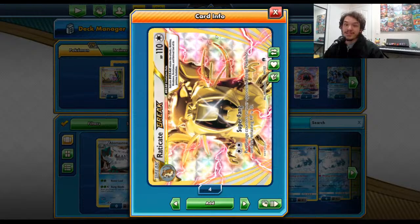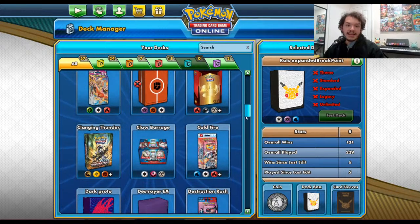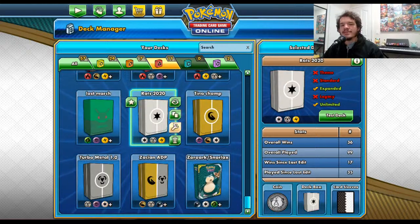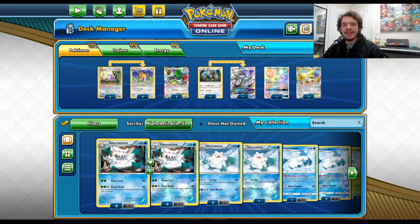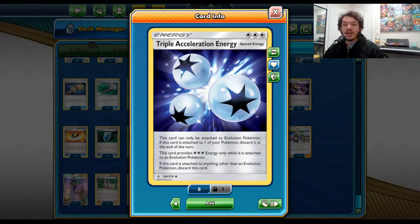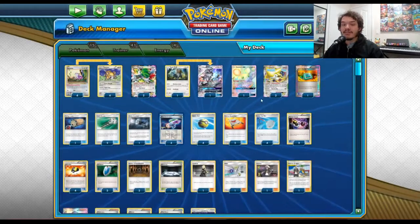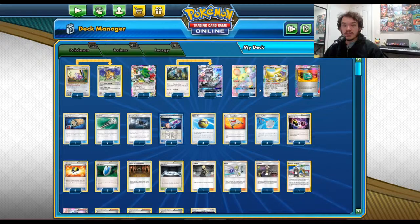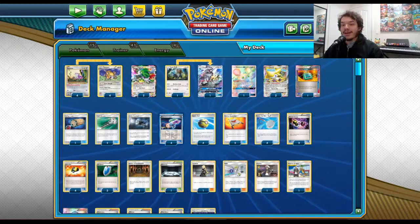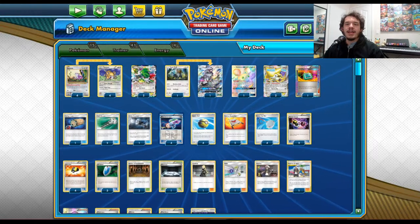Raticate Break lets you put damage counters on your opponent until they have 10 HP left — we'll get into why that's awesome in a bit. There was always another Raticate I had glanced at but it never could quite be good enough. It was a Stage 1 Raticate with basically the same attack as Raticate Break. Then in Unbroken Bonds we got Triple Acceleration Energy, and I started looking at this Raticate a ton. A couple parts were missing from making this deck really good, and we finally got that with how broken Scoop Up Net is in expanded format.